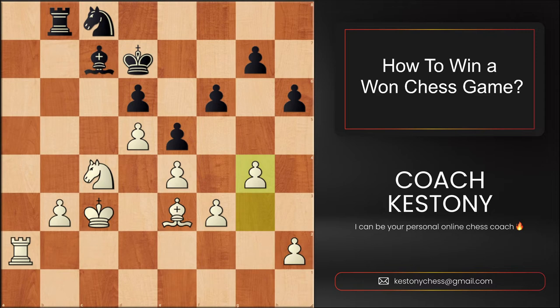This is not necessary or vital, but it's useful because Black can't do anything and we have all the time in the world to keep improving our position. Now we play Rook to a6.